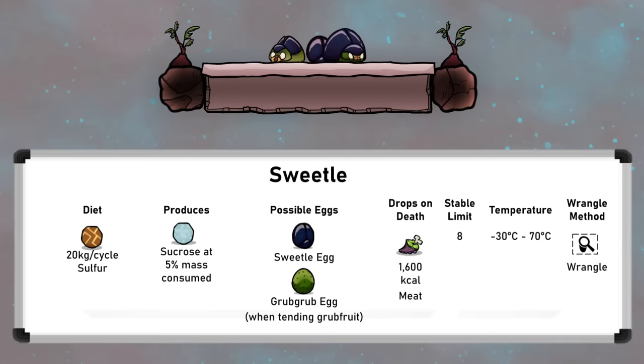Making Grub Grubs happens when they tend to Grub Fruit plants. But they are also a reasonable way to make meat for BBQ. Although they only drop 1,600 kilocalories of meat on death, which is half of a hatch or slickster, they do lay eggs slightly more quickly. Plus they eat Sulphur, which can be made sustainably. After eating the Sulphur, they excrete Sucrose, which has a number of uses itself, and so is another reason to ranch them.